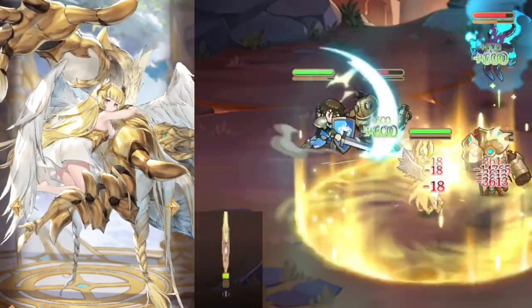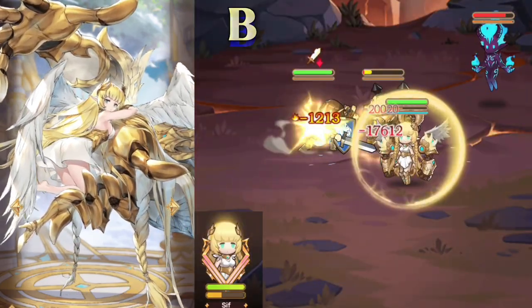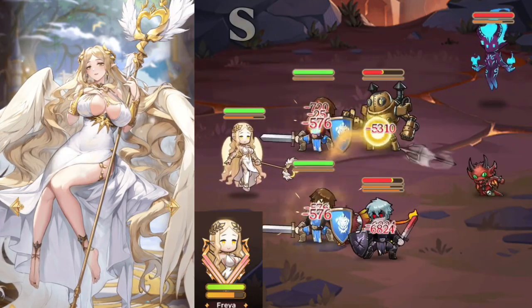Sif is another defense-buffing bruiser that utilizes knockups and stuns to crowd control enemies. B-tier. Freya is the perfect healer with excessive amounts of healing on every skill and HP buffs for the team. S-tier.